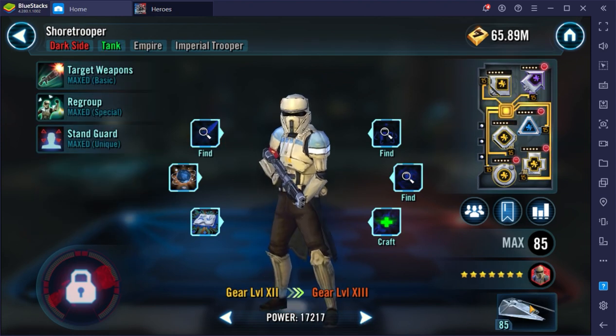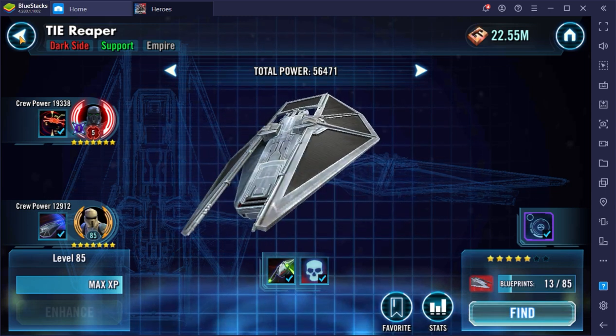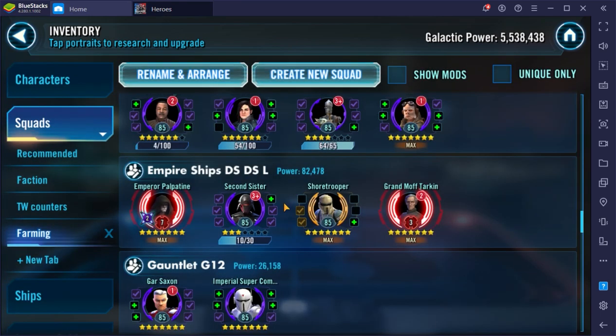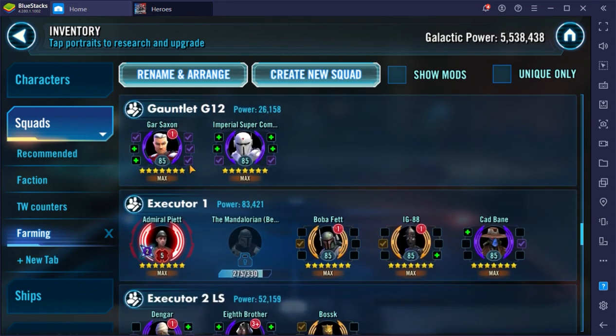We also have Second Sister for the Tie Interceptor and a Shore Trooper for his Tie Reaper — it's coming along. Then there's Moff Tarkin — I have mixed feelings. He's Relic 3 for the SEE event, but the Executrix could probably use a boost — maybe give him two or four more relic levels. Gauntlet will probably be there as a space filler, last-ditch efforts. I'm only willing to take them to Gear 12 at this point, maybe a little more.